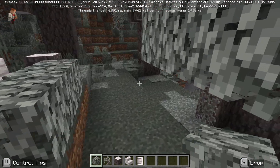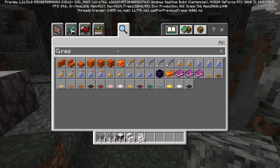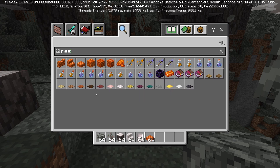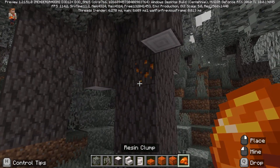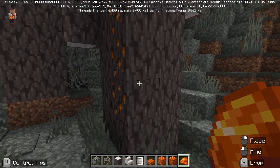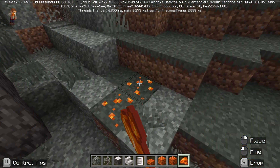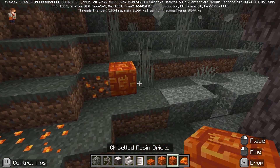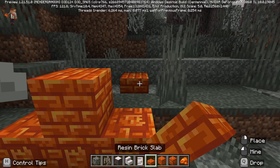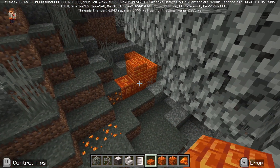Here we are placing down some of these new blocks. The other thing that's new as well — we've got some new items all about resin. These bright orange colored things here: we get resin bricks and resin clumps that you can attach to loads of different stuff. You can really change the texture and look of a lot of different things, which is pretty cool. For building projects it's a super vibrant orange — way more orange than the copper blocks we're used to — so lots more options for building.